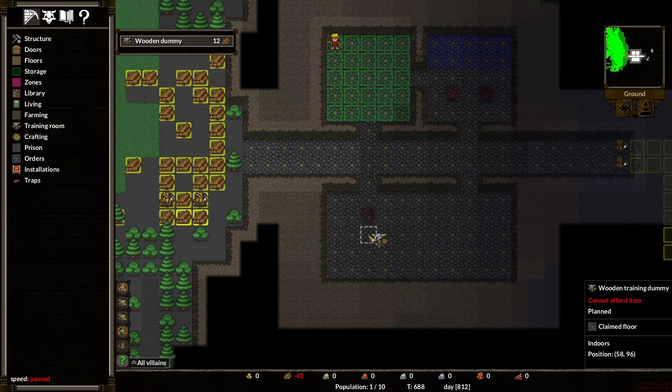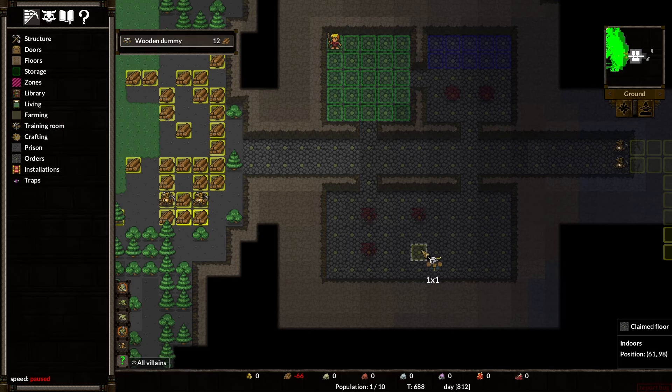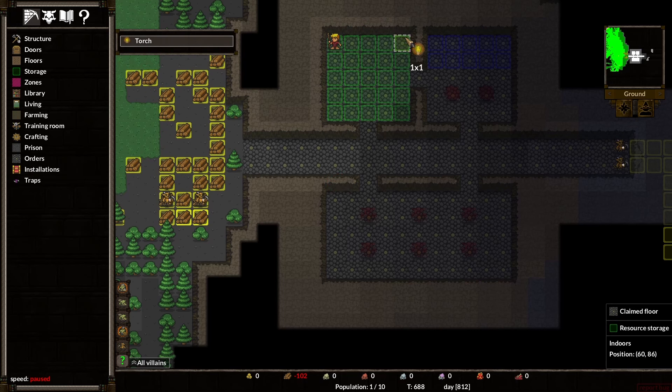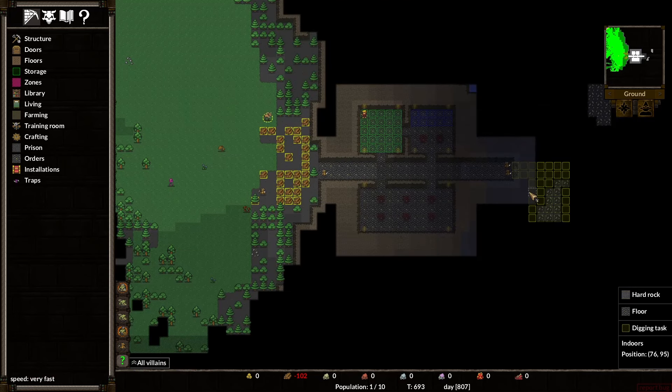Down in this little area I'm going to pause for a moment. We'll do a bit of a little training area. We're going to put some torches in the corners of every room. If you double click when you place a torch it will change which corner it goes on — there we go — and that will light things up nicely.